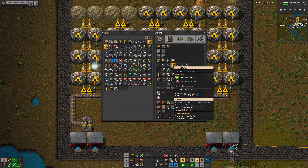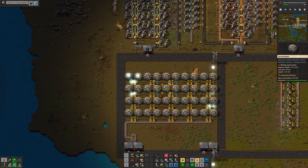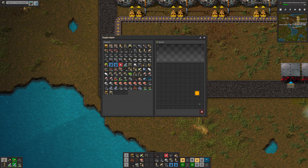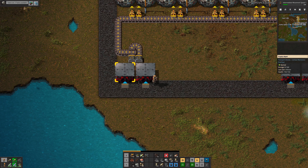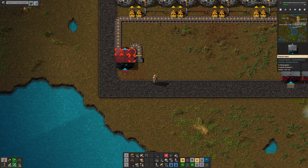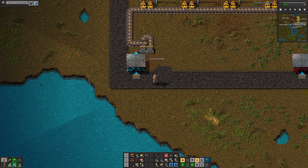I believe benzene is the thing which uses up the other product. Use residual oil for benzene is one of my to-dos. Labs and science modules are the other two. So we're doing labs now. Let's put the labs over here because I don't think there's anything else we're doing with this.